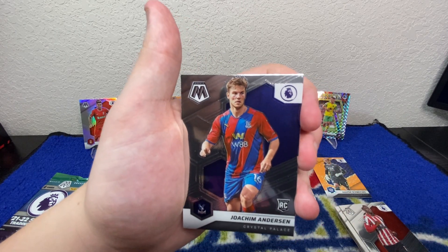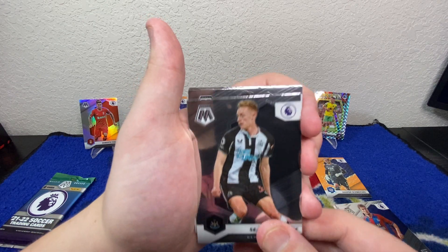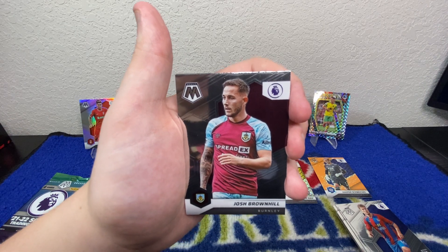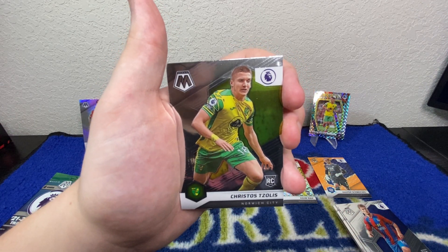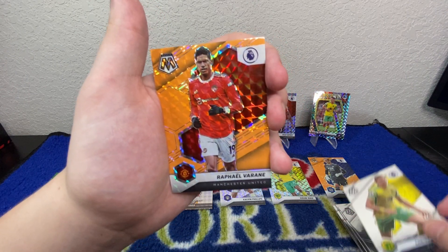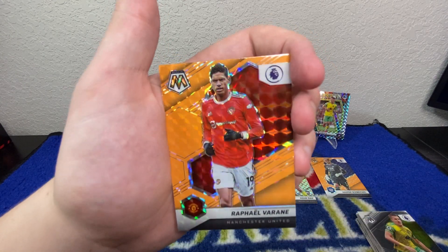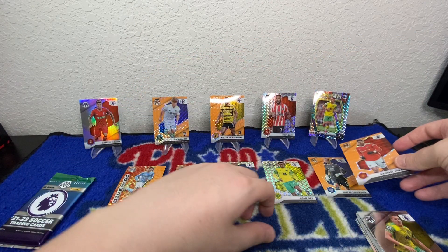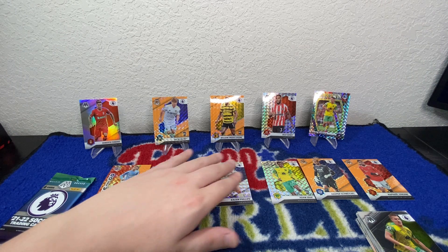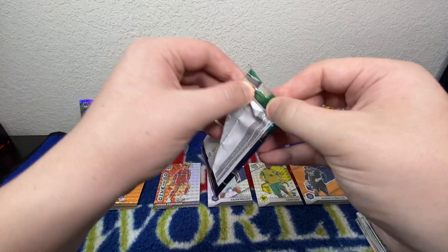Panini makes their Mosaic product beautifully — anything Panini, I just love it. We've got another rookie Joe-Wilfried Zaha, Sean Longstaff, Harry Maguire, Josh Brownhill, a rookie Christos Zolis, and we've got another orange — Raphael Varane, so another great defender for Man City. We've gotten some pretty cool players in the orange fluorescents, which is nice. They're not rookies but still cool cards to collect.